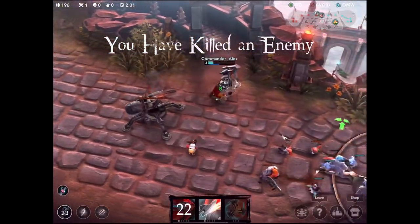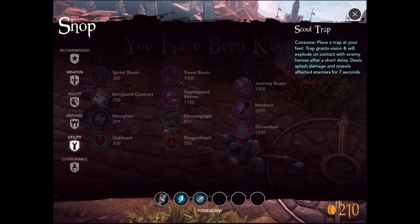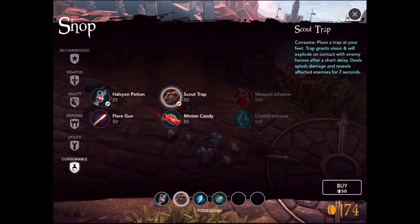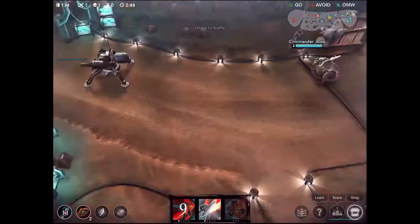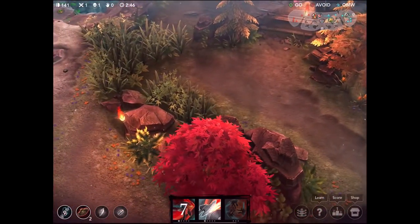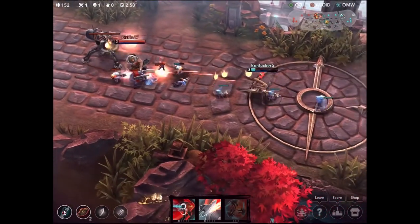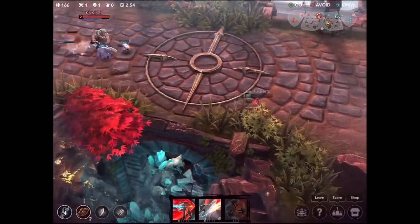We're going to use our Afterburn ability right here and actually stun and kill her. Since we're in the very beginning of the game the turret was devastating and it managed to take me out. A good thing about that kill is that I actually ended up killing her but she never got a hit on me, which means she didn't get any gold for that kill. So gold-wise I won that engagement, but kill-wise we traded.